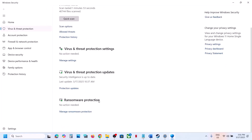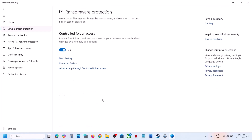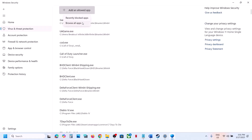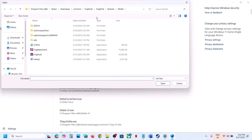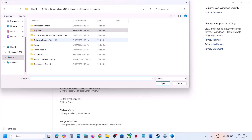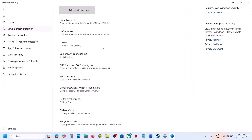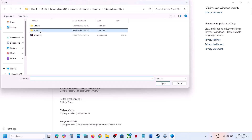Click on Virus and Threat Protection, scroll down to find Manage Ransomware Protection and click on it. Click Allow an App Through Controlled Folder Access, click Yes to allow, then click Add an Allowed App. Click Browse All Apps, go to the game installation folder, open the game folder, select the game exe file, and click Open.